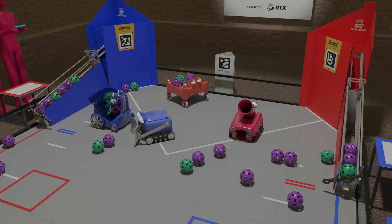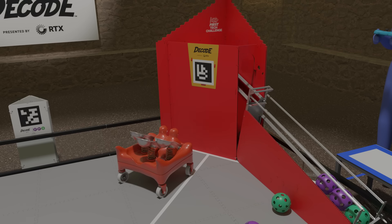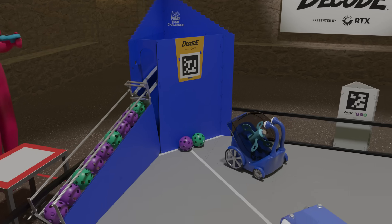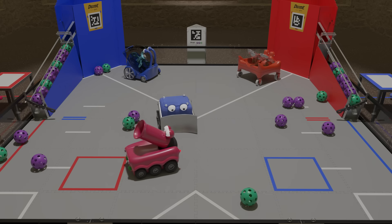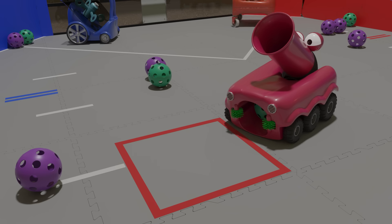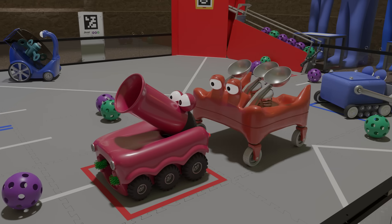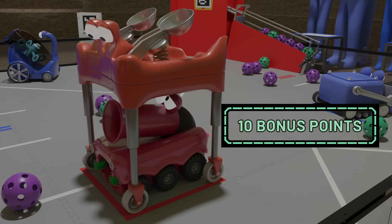The last 20 seconds of the tele-op period is the end game. Robots continue to score to fill their classifier to form the motif pattern. As time runs out, robots race to their base where they can expand in height. Points are awarded to robots partially in their base, and even more points are awarded to robots fully in their base. If both robots fit within their base, the alliance receives bonus points.